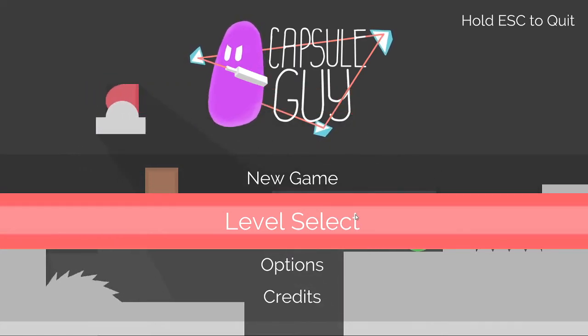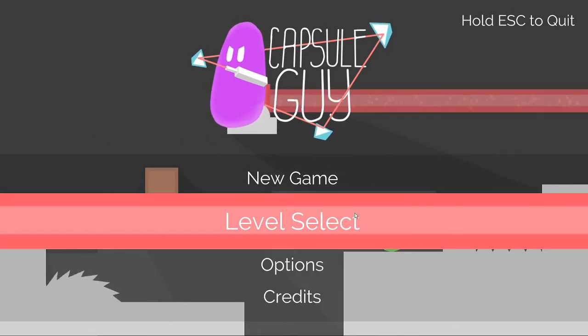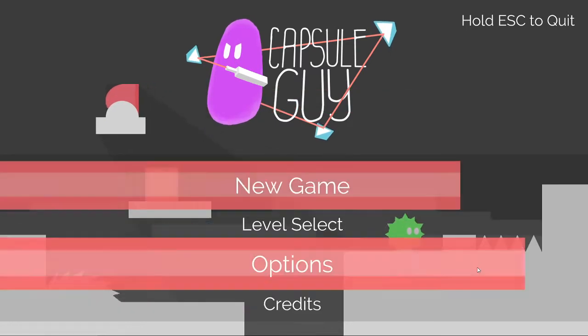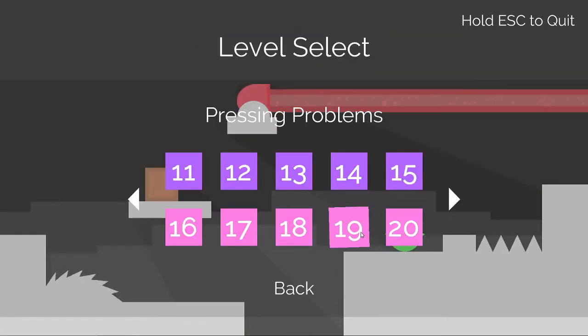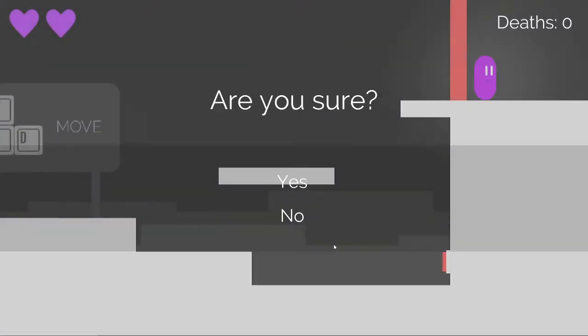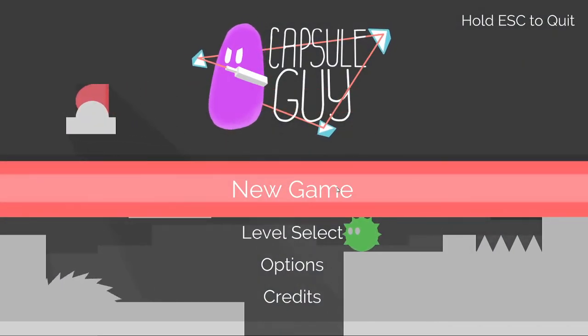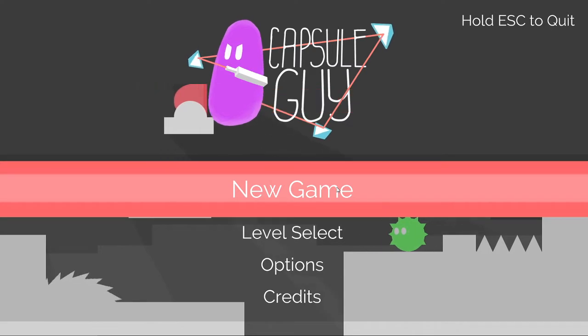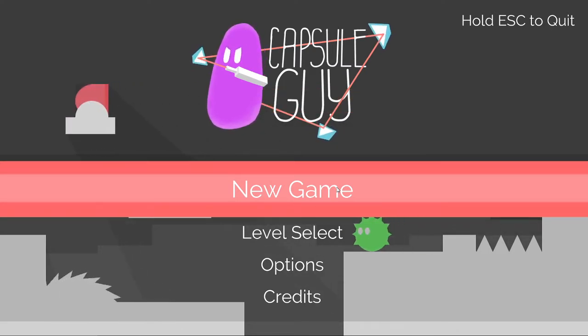Let's just get started. There's nothing really to talk about at the beginning here. First thing you want to do is have beaten the game first — that saves about 7 seconds — because what you can do now is go to level select, go to the second level, first danger, then just sort of walk backwards. And that's it. The run timing starts when you first move after hitting new game, and the condition for a run starting is hitting the new game button.